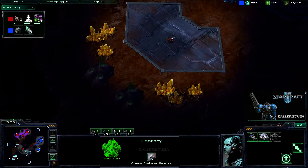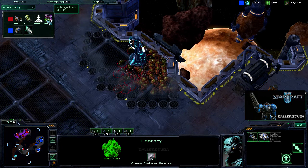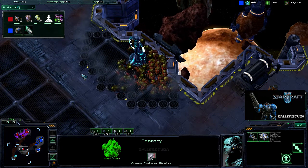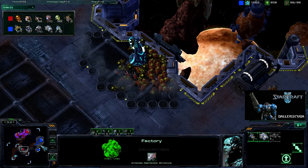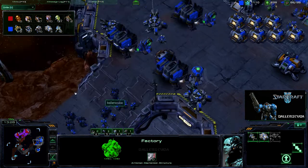A Zergling is making sure I'm not going for the high-yield expansion — I am not. Centrifugal Hooks are on the way, and all these Banelings — that is so many Banelings. He's got 25 plus 16 on the way. That is 41 Banelings.